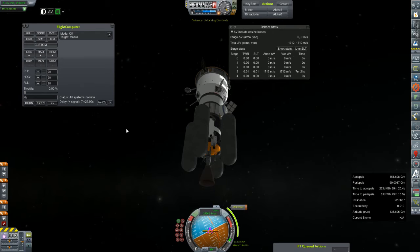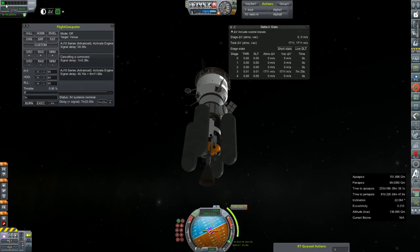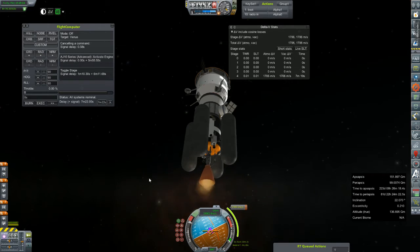Oh, I haven't even activated the engine. The delay — dang it. Zero. Activate engine. Cancel that command. Set delay for 7 minutes 22 seconds, and wait for our engine to turn on. How did I miss that? Alright, engine is on. Ignition. Staging event.